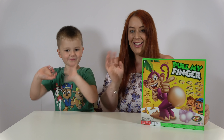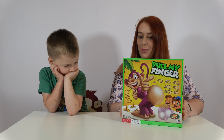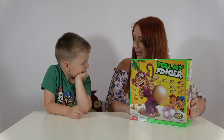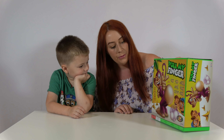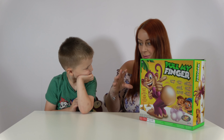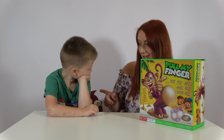Hi guys! So today we are going to play with Pull My Finger! The monkey is called Mr. Buster, and what we have to do is spin the wheel, take it in turns, and when he's born it gets bigger and bigger — it explodes in your face. That's the loser!